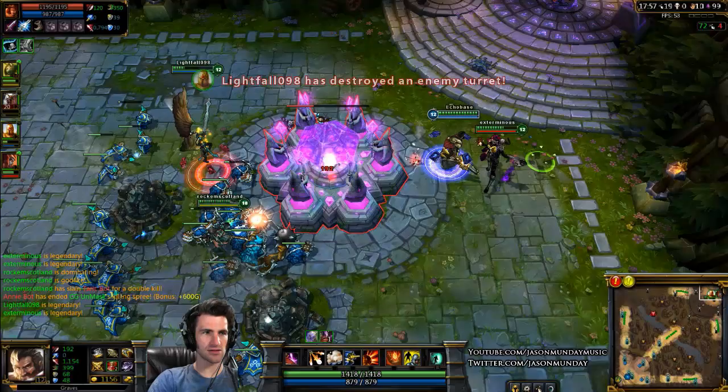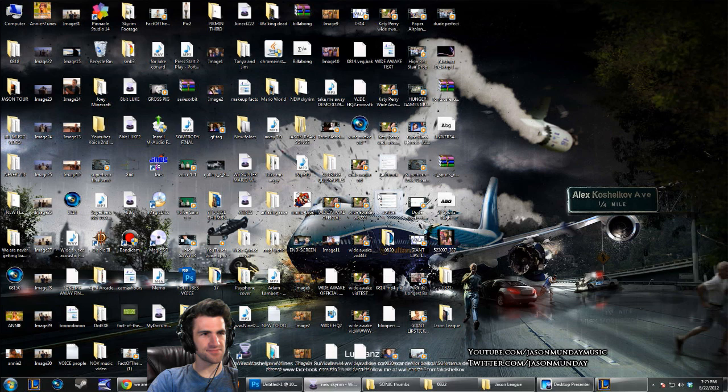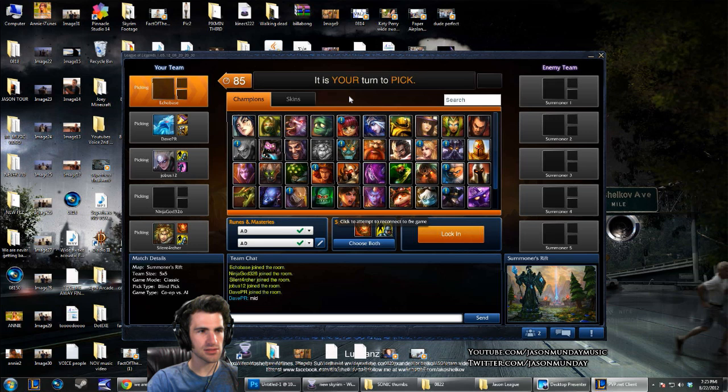We've got two nexus turrets down and we're going for the nexus. We did it — good job team, we killed the nexus! We won again; that was a quick game — only 17 minutes. I was 19 and 2 and 5. These are always fun, very easy, and good practice to learn things and try new characters.